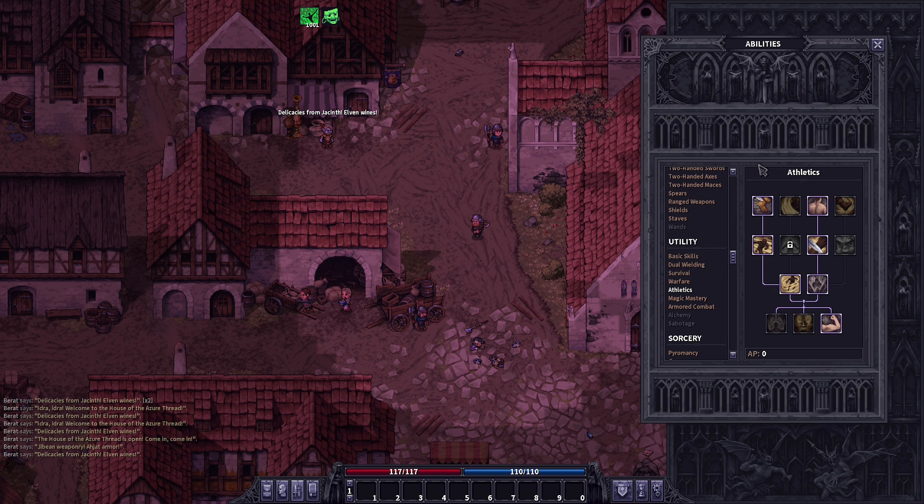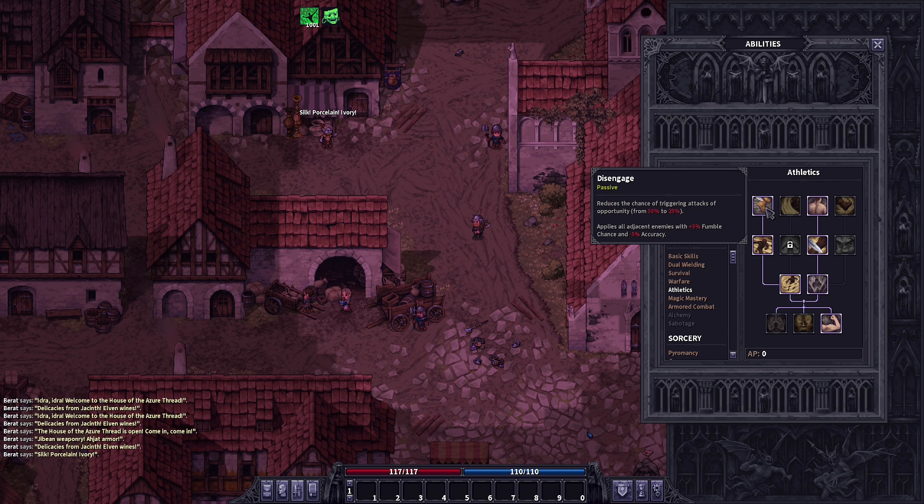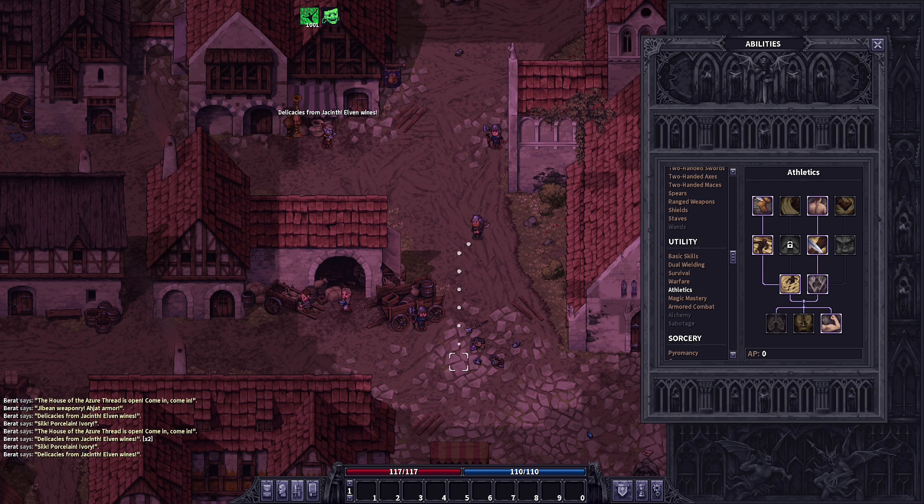The second ability we started off with at level one was disengage. Disengage reduces the chance of triggering attacks of opportunity, and applies all adjacent enemies with more fumble chance and less accuracy. This increases our survivability by making enemies hit us less and more prone to fumble attacks. Fumbling an attack sets its stun, daze, knockback, immobilization, stagger, and bleed chances to zero — so increasing the enemy's fumble chance definitely helps with survivability.